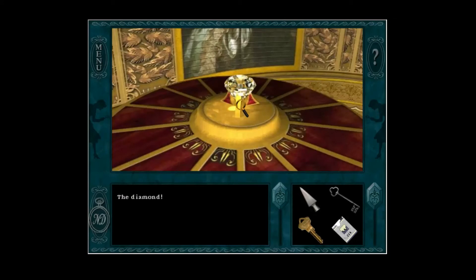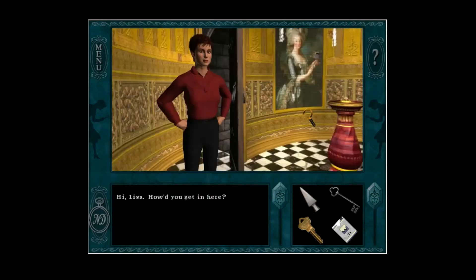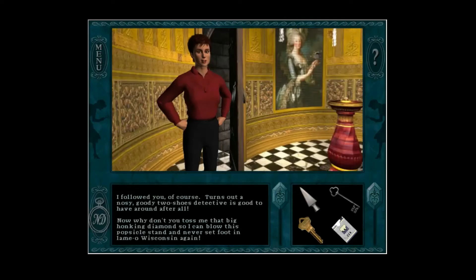The diamond! Well, you look at that sparkly rock. And me without my sunglasses. Hi, Lisa. How did you get in here? I followed you, of course. Turns out a nosy, goody-two-shoes detective is good to have around after all. Now why don't you toss me that big honkin' diamond so I can blow this popsicle stand and never set foot in lame-o Wisconsin again.